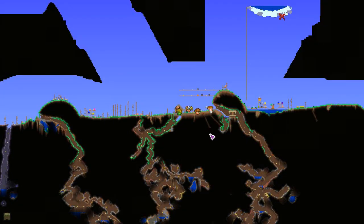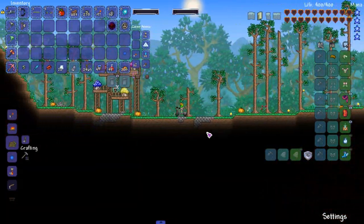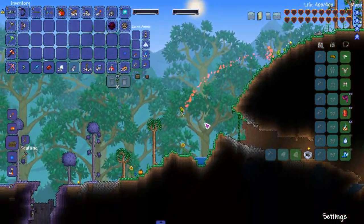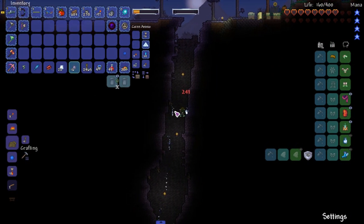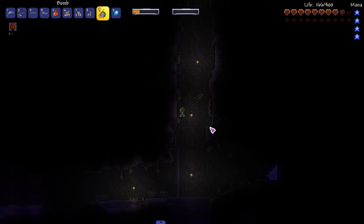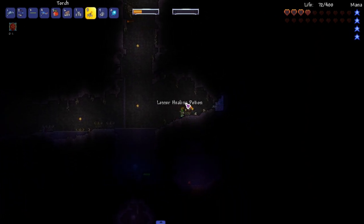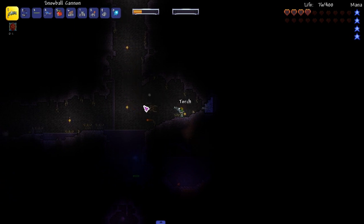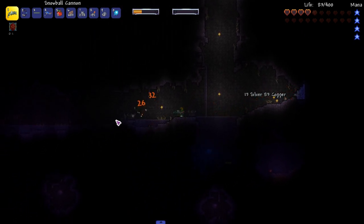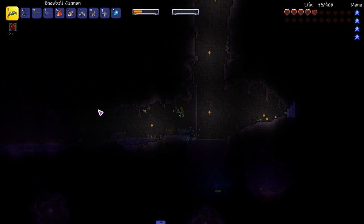Back home now. We need Ebonstone — no problem, I can be there real quick. I think I'm faster on foot actually. Let's grab this Ebonstone and make this beauty. I didn't think I would dash past it. Might as well since we're here — go ahead and grab the Pwnhammer to break the Demon Altars. There you go, I got it.